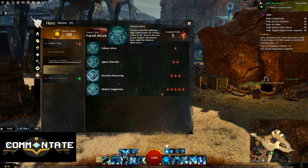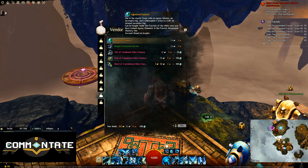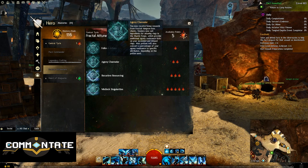With Follows Advice, you'll gain access to some additional dailies, and it unlocks a few ascended crafting items you can purchase at the Infuse vendor in the Mislock Observatory. Moving down, we have Agony Channeler for two mastery points. This gives you better rewards based on the amount of time you have Agony applied to you. After level 20 Fractals, bosses will start applying Agony and you'll need to build up resistance. This mastery also unlocks a Mystic Forge recipe to further infuse your ascended rings, allowing an additional infusion slot in each one.